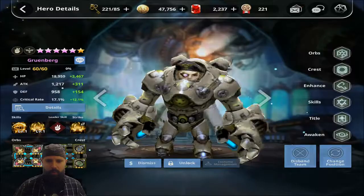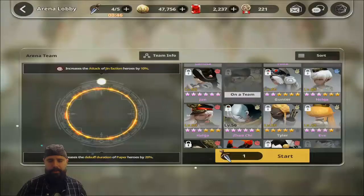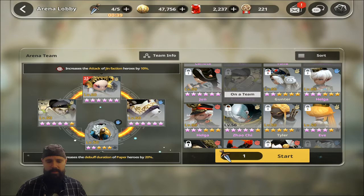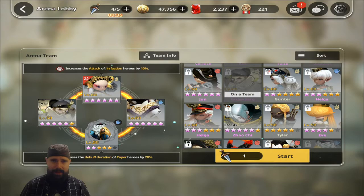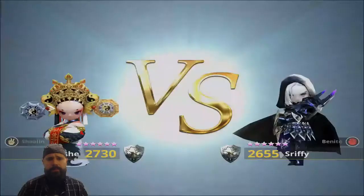We're going to jump right into Arena and see how well we can do. We're going to run him with Paper Kerr and Scissor Shaolin, and in the Striker position we're going to run Paper Zhao Qi because he increases the debuff duration of Paper Heroes. In order to set this all up, we need the enemy to be bleeding — we need those debuffs to happen and stay happening long enough for us to get in there and do that damage.